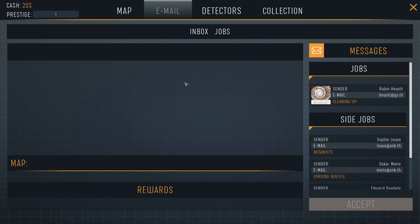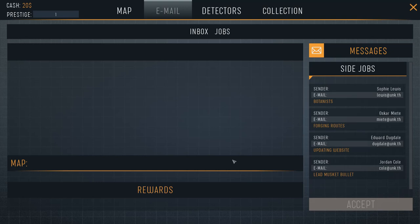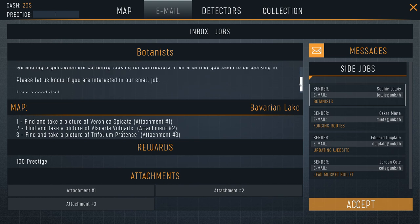So here are the jobs. Currently we're in the inbox — you come to Jobs to see your job offers. A guy named Robin Hewitt represents the Institute of Archaeology. He wants me to go to Bavarian Lake and clean up the Alta Sea area of trash. So basically I'll go there with a metal detector and pick up trash. The reward is 1,000 prestige — no money. The money comes in when you collect stuff and sell it. Since we can only travel to Bavarian Lake, we'll accept that.